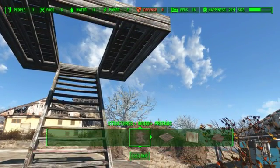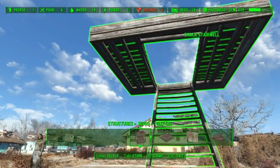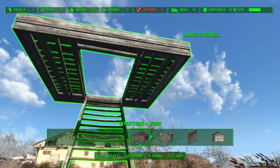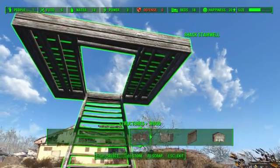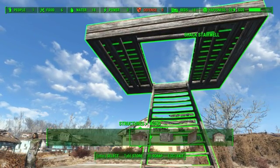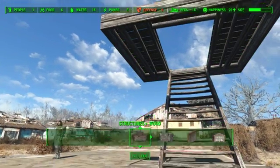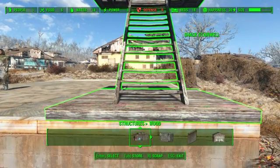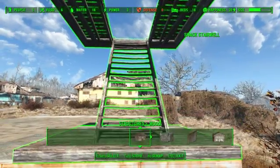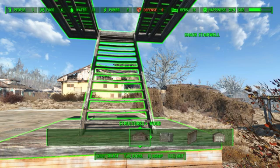This is going to be a more traditional sort of guard tower or outpost. This first version I'm going to show you is more for aesthetic purposes — it's not really going to provide extra defense unless you specifically outfit it that way. Like with many of my builds, I've placed the first block ahead of time. In this case, it's actually the shack stairwell because this is going to be a very compact kind of structure.